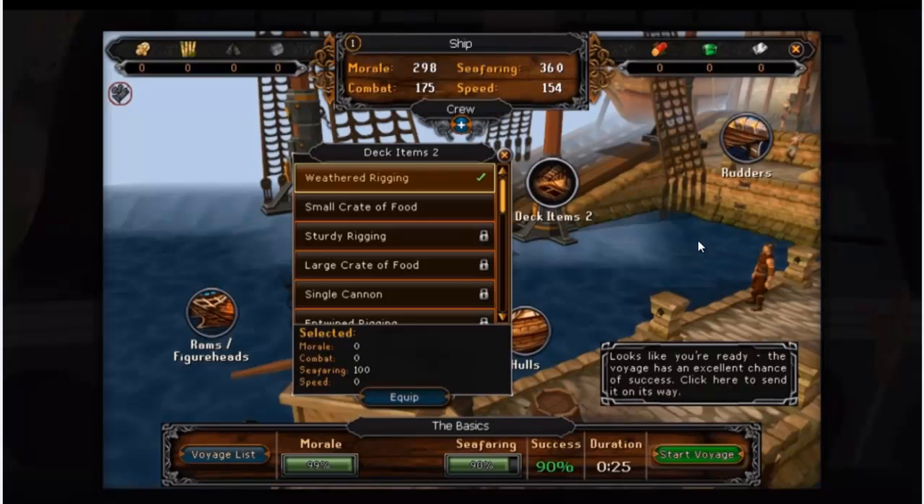I assume the morale is the morale of your crew - how positive they feel. It says 'looks like you're ready, the voyage has an excellent chance of success, click here to send it on its way.' So success is 90%, which I assume means the success rate of the voyage you're about to take, and 10% of the time it might fail - maybe crash into an iceberg or something.